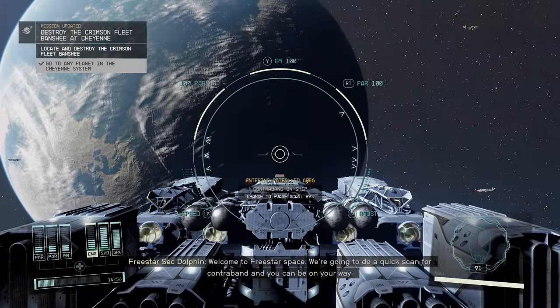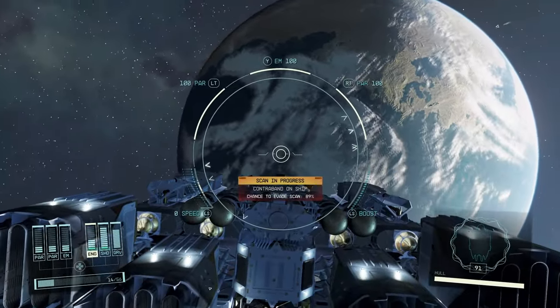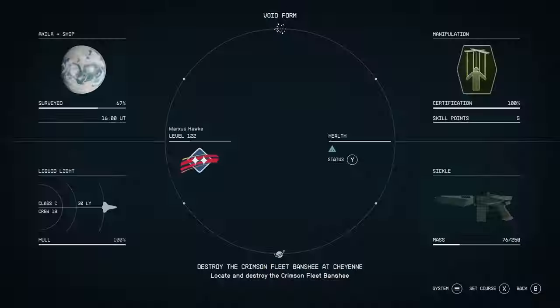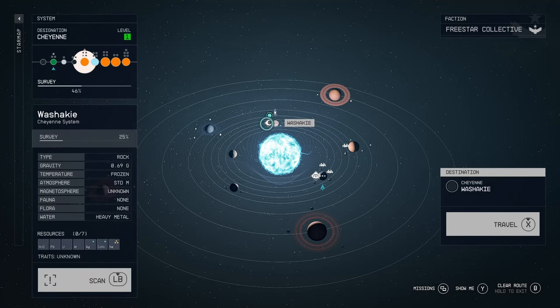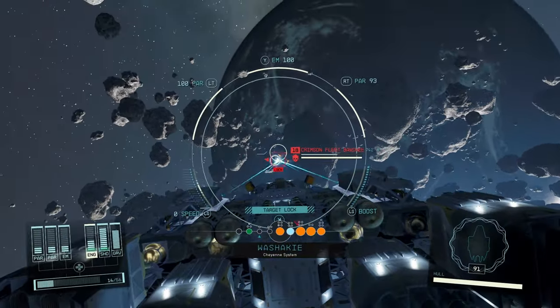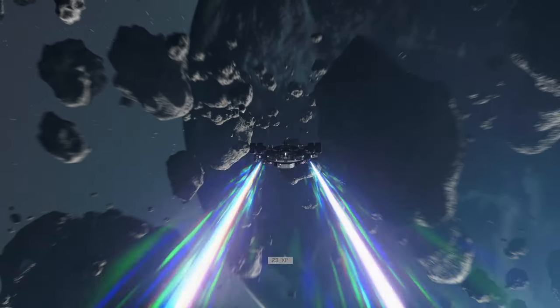It says go to any planet now. I'm carrying contraband and I think I'll get scanned in this system. I am carrying the Lucky Boots by some kind of bug, and I've heard they're actually unlucky — the superstition being that if you're carrying contraband and Lucky Boots, you will not be able to evade contraband scans.